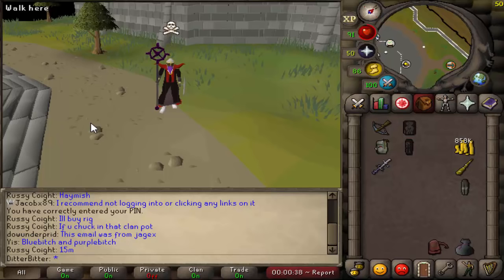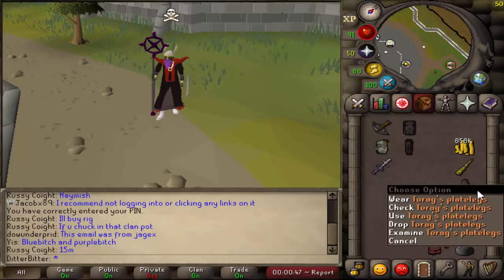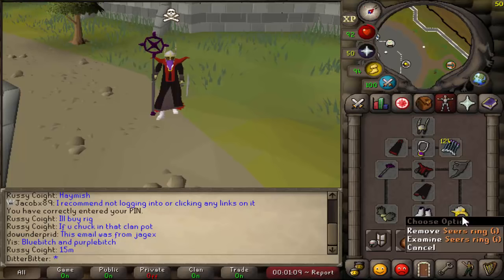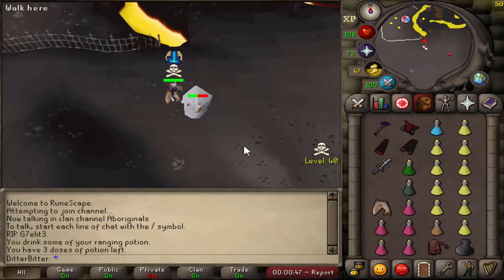Welcome back to another episode of Max Set from One Item, Episode 3. Yesterday we got a rune pouch, 858k cash stack, a Kraken tentacle, and a Torags plate legs. These two are pretty useless until I get a whip, so I need to make about 2 mil to afford that whip and supplies, then we can start using the tank legs and bring out the tent and defender. Once we get the tent, the next goal is getting the berserker ring.